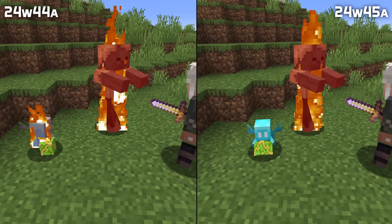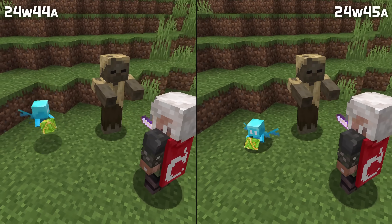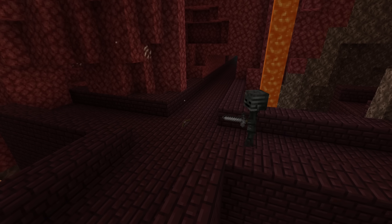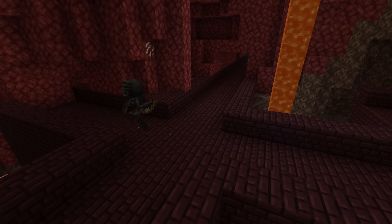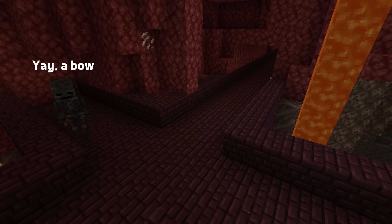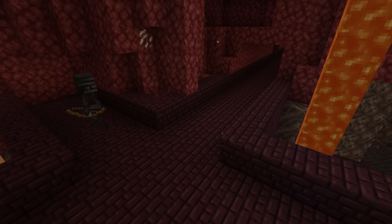A leash holding an item for a player can no longer be set on fire by that player using a sweeping edge fire aspect sword. Mob preferences for picking up items have changed. Some mobs now have preferred weapon types: bows for skeleton variants, crossbows for piglins and pillagers, and tridents for drowned.